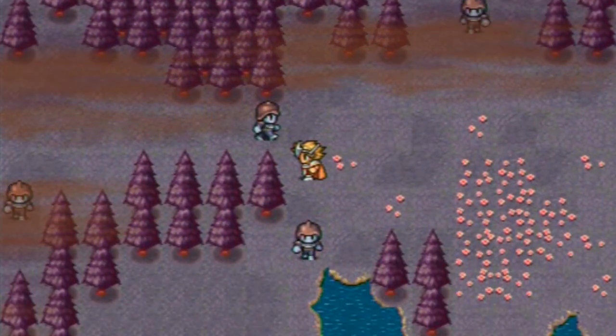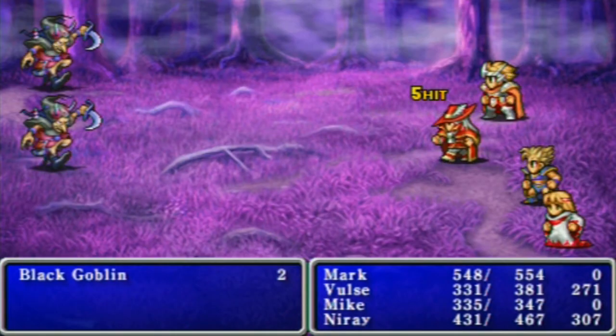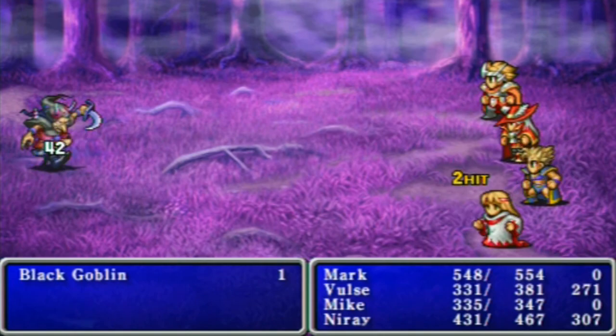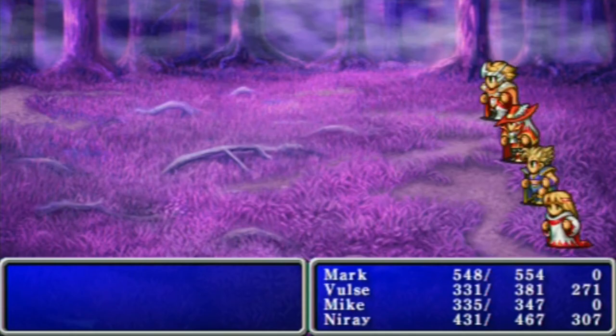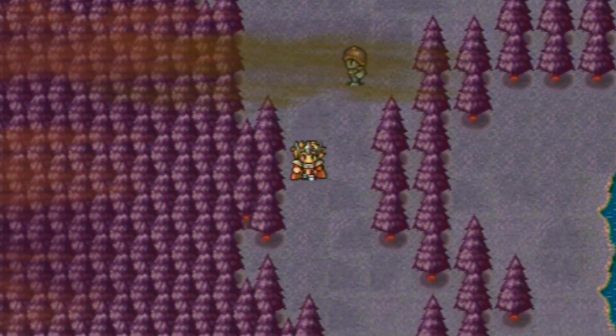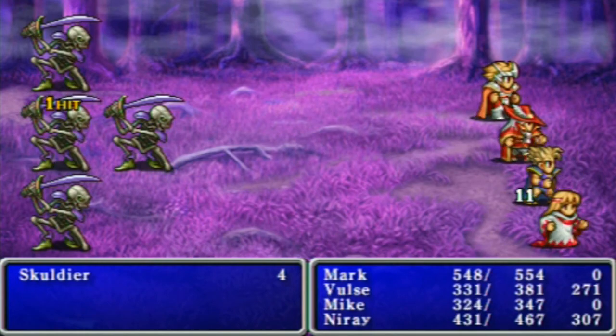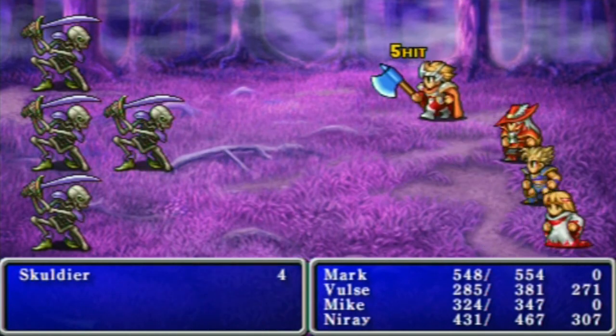We don't need any of these random encounters. Am I supposed to kill all these guys or find stairs? I think I'm supposed to find stairs. They're in one of these dead ends. Give me stairs or give me... pairs - just as long as the stairs don't involve a menu to use them. Oh, a potion - we found a chest. This place seems even more annoying than the desert floor.